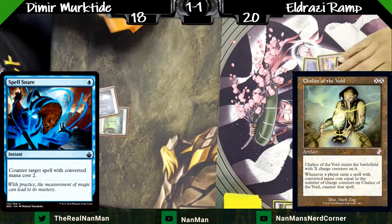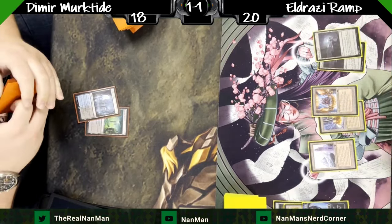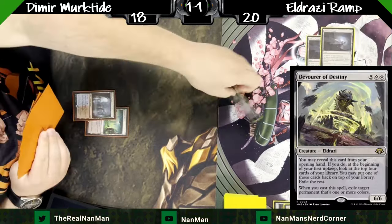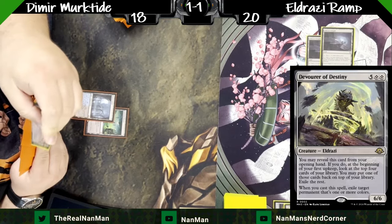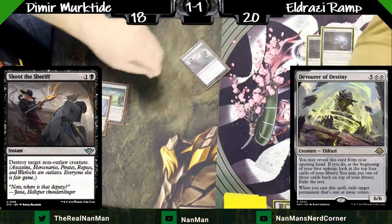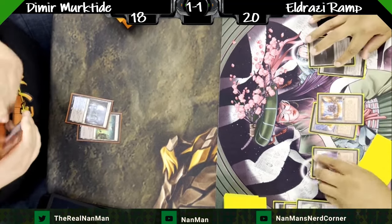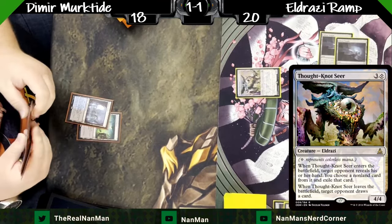Here's a little misplay/mistake that happens. Chalice of the Void's X value — he's casting it for four mana, intending X to equal two so it counters anything that costs two. We do the Spell Snare there, which actually does not work because he's paying four mana with X equal to two. The confusion was: being hit with so many counterspells, not taking a moment to reassess that Spell Snare can't actually counter that. For anyone watching at home: if X were equal to two mana total, you could hit it with Spell Snare — but because he's putting four mana in total (two and two), Spell Snare doesn't work.